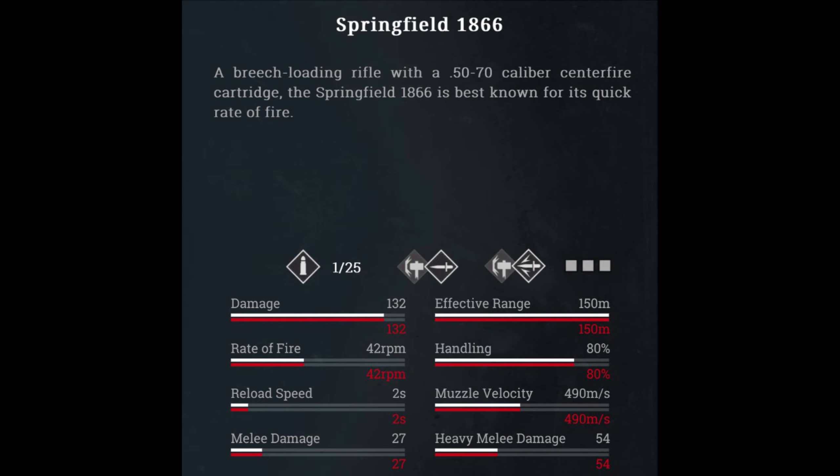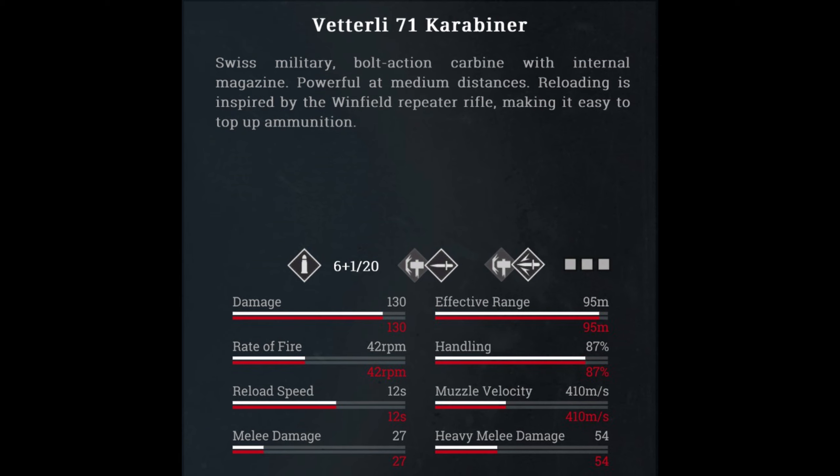To give you a little bit of reference, we're going to compare it to the Springfield Statch, which is the other starting rifle at level one, having a damage of 132 per bullet, effective range of 150 meters, and a muzzle velocity of 490 meters per second. Now this is a single shot weapon, so it is a little bit different, but obviously much higher damage, much more effective range, and a much faster muzzle velocity. Then you compare it with the Carbiner, which is the first bolt-action rifle that you unlock in the game at level six. It does 130 damage per bullet, effective range of 95 meters, and a muzzle velocity of 410 meters per second. The bullet is not quite as fast but it still does considerably more damage and has much better effective range. So pretty much right off the bat, you have two weapons that you get very early on in your bloodline rank that already outclass the Winfield.